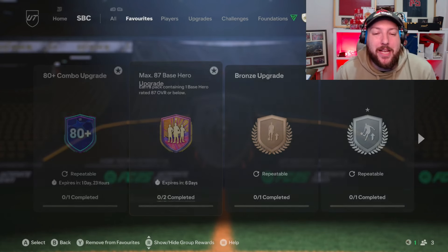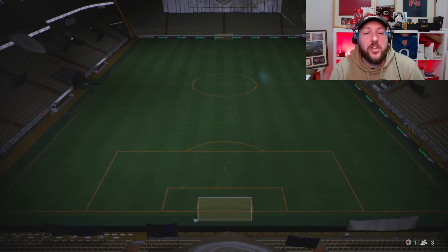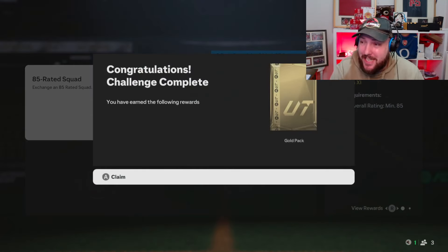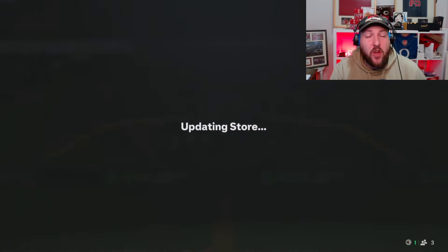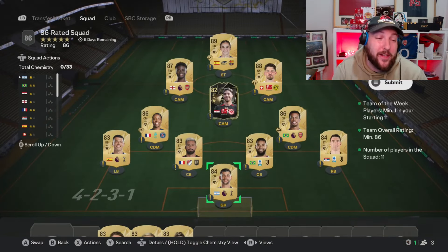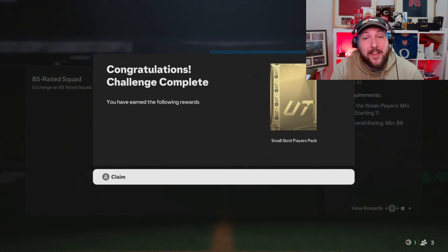EA have released the max 87 base hero. We need an 85 squad and an 86 of a Team of the Week. I'm going to show you how to grind that in today's video, how to get fodder and the best way to get Team of the Weeks if you need them. Don't forget to subscribe because I will be uploading a crazy trading video straight after this as well, on how to make some serious coins off a broken method. But let's get into our hero pack and see what we get.